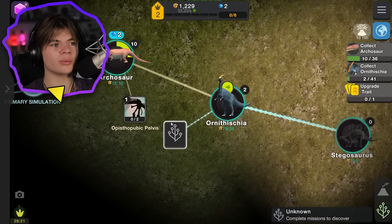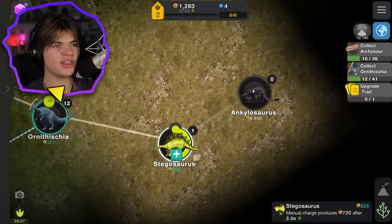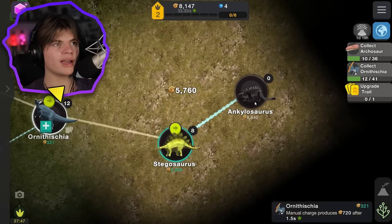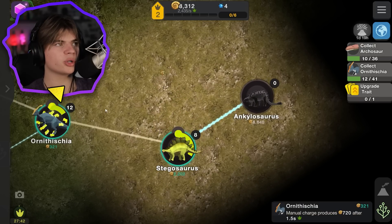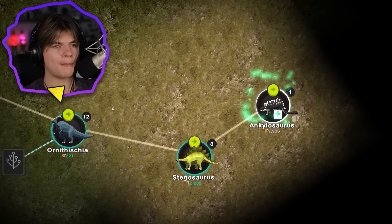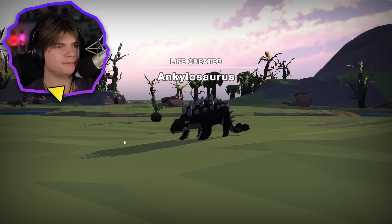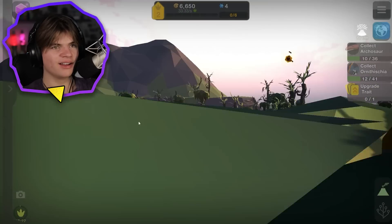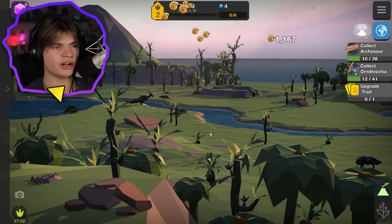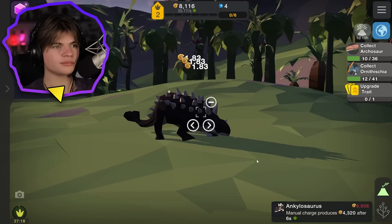We have a couple more upgrades now - an evolution thing here. Once we do some of these missions we'll unlock this one. The ankylosaurus is next for 8,000! Let's go - one more charge and we'll be there. Next dinosaur, check this one out - beautiful! What is this in the sky? That gave me 1,100 - that's not bad!